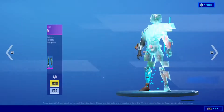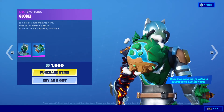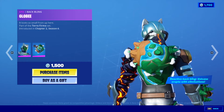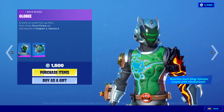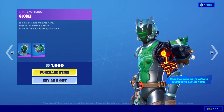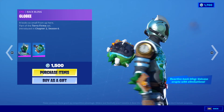The reactive back bling Echo outfit is back — wait, no, this is a new one. 1,500 V-Bucks. Echo. And the back bling Globie. I like that. Look at that. It's like a little planet on your back. That is so cool. And it says reactive back bling — volcano erupts with eliminations. I want to see that. That is cool. Look at him. He has like water and green plantations in the middle. He has lava on one side and then he has Tilted and Dusty Divot on his arm. That is pretty cool.